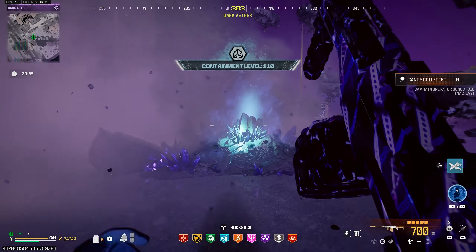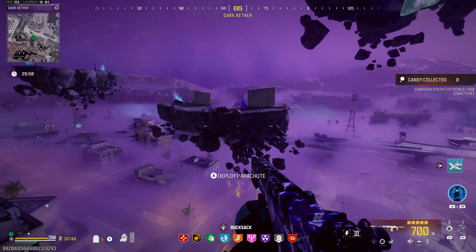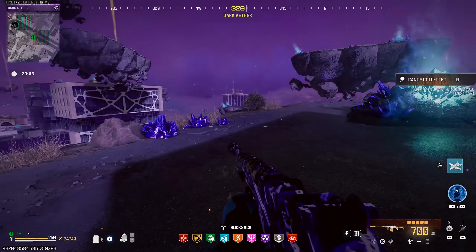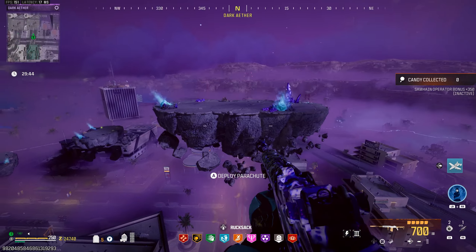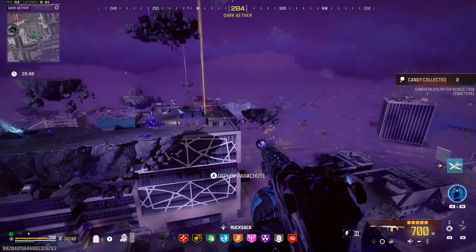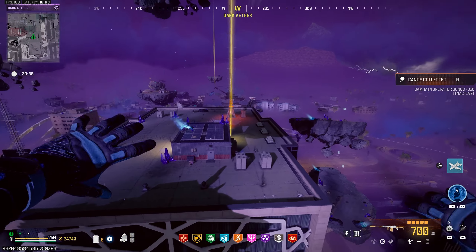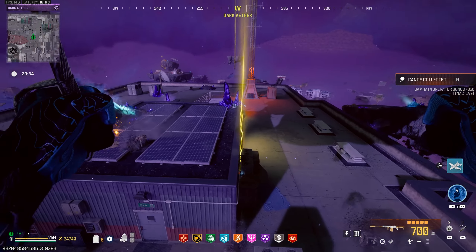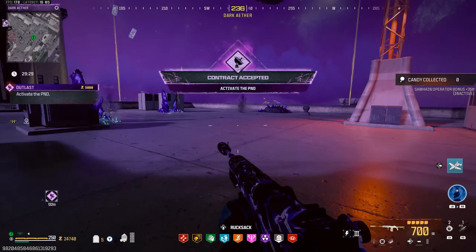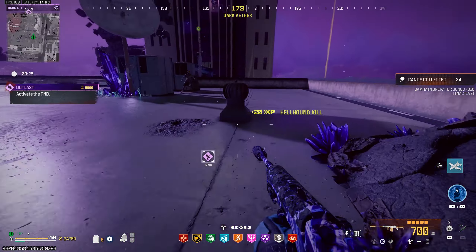We made it to the Dark Aether boys. While we have a score tray, I'm just going to use the launch pads — let's be honest, they are kind of fun to use. Then we're going to hit this one, and you guys know the usual strat — just keep going straight after that one and the first contract is going to be right here. Get the contract — a little outlast. Take care of that PND, protect it at all costs.